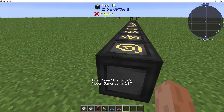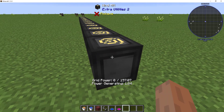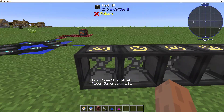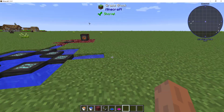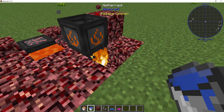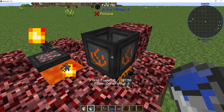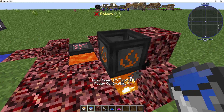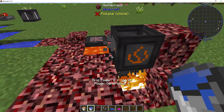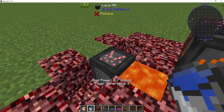The windmills generate anywhere from one to two and a half GP — that's about right — regardless of height, as long as you keep the north and south directions free, it's fine. The fire mill: put it over a flame and you've got four per tick. As far as compactness, these are the most compact because you can just stack them on top of each other.